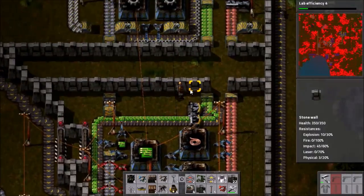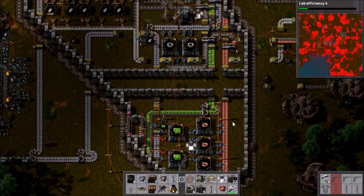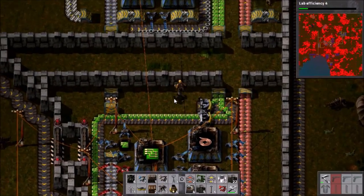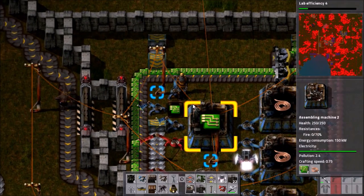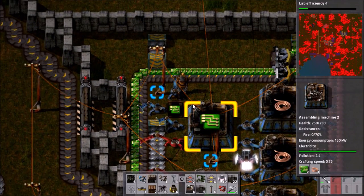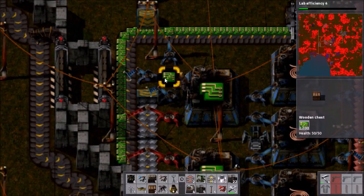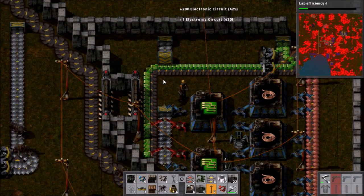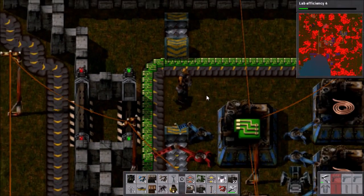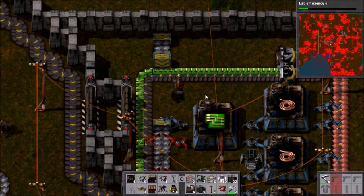One thing I've realised between episodes is that I could literally just move all this and that'd be fine, but I've set myself this challenge now and I have to try and complete it. This doesn't have to be here — that can go, that can also go. That makes things a little easier.